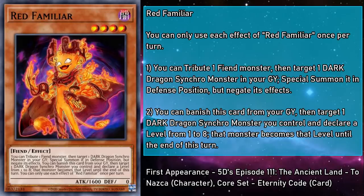Meet Red Familiar, a level 4 Dark Fiend monster with 1600 attack and 0 defense. You tribute a Fiend monster, then target a Dark Dragon Synchro monster in your grave and special summon it in defense position. And you can banish this card from your grave, then target a Dark Dragon Synchro monster you control, declare a level from 1 to 8, and that monster becomes the declared level until the end of the turn. This creature is a servant of Red Nova that sought to sacrifice Jack for its revival, which explains why Familiar is the only Dark among these red monsters. Despite its antagonistic nature, it's actually very helpful when making our biggest boss monsters, probably because Red Nova Dragon is made partly out of Red Nova. The Fiend you tribute can be itself, and by banishing itself from the grave, you can modulate that Synchro to fit whatever tuner you put onto the board.